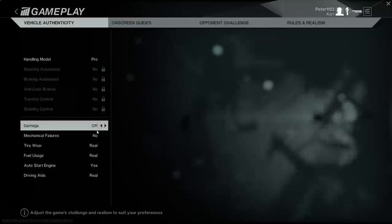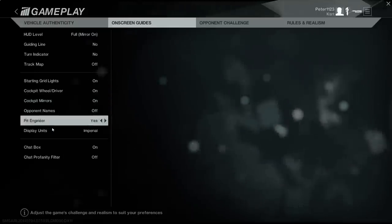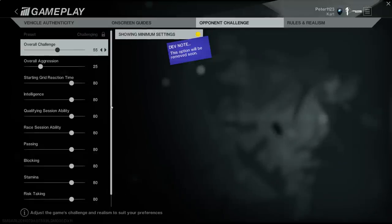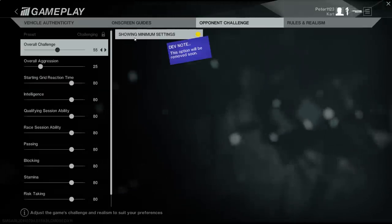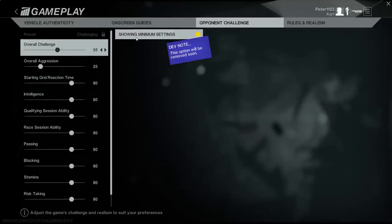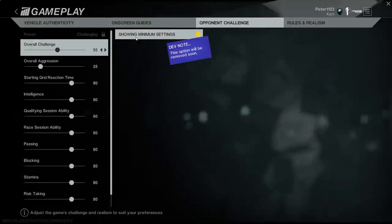On screen guides — basically HUD stuff. Mirrors, grid lights, opponent names, stuff like that. Standard HUD options. Opponent challenge — I guess these are the maximum and minimum settings. I have messed with these and tried both, and to me the AI feel like they don't change too much. They do change, I just haven't really noticed it, but I guess I could play with this more.